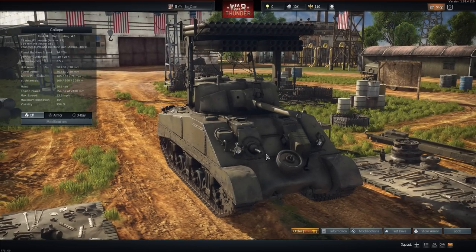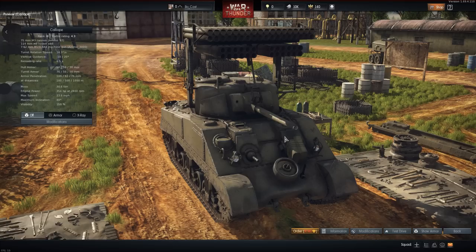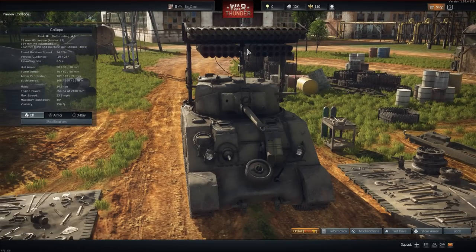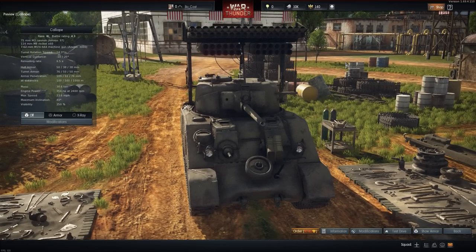Up next we have the Calliope, which we both agree is not the best use of your money. It has a price tag of 9,740 golden eagles — about $50. Essentially it's just a Sherman; nothing special on the chassis, turret, or gun. You just have all these rockets above it, and although they can be effective, I think they're there more for novelty than effectiveness. Every time I take one of these rocket tanks out, every piece of artillery seems to find it and I ammo rack.